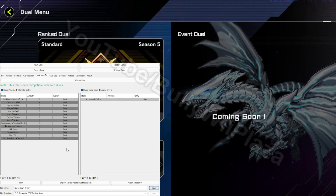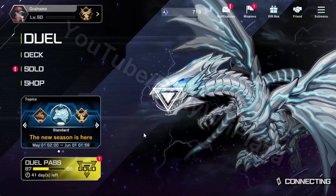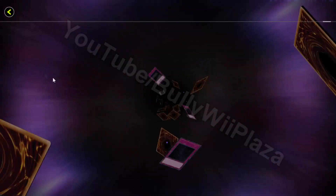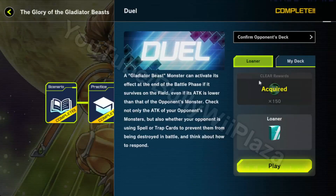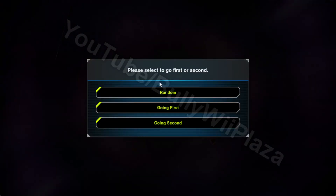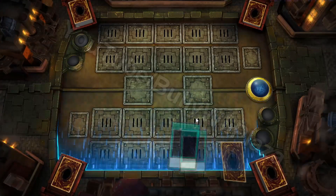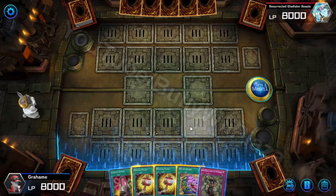Now in the game we will see that using this deck works just fine. We go back to solo mode and click on solo. Then we choose any duel we want to play such as the glory of gladiator beasts, and then enter a duel. The deck we choose does not matter because it will be overwritten by the deck spoofer. We click play, choose who goes first, and we actually have the full deck in the game.